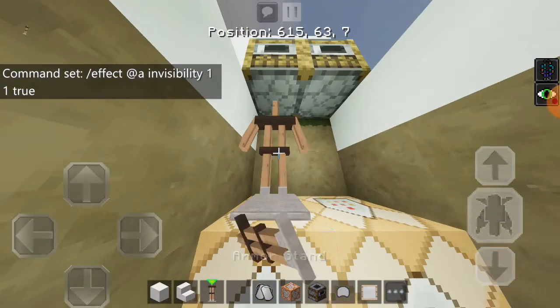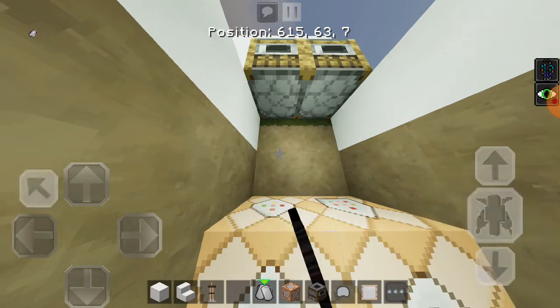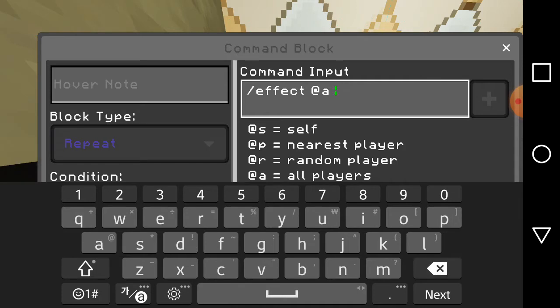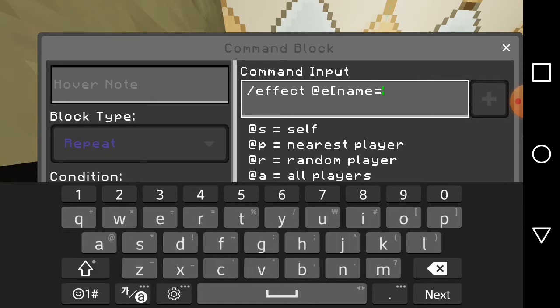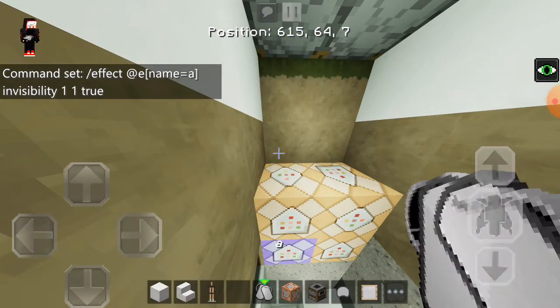As you can see guys, when I put this armor stand and equip it by the A, this is invisible. You're going to go ahead — so you need to put A, and then put a bracket in A, equal A, and then two brackets, invisibility. Now the armor stand is now visible.